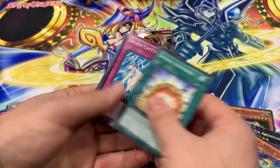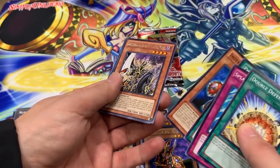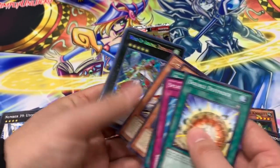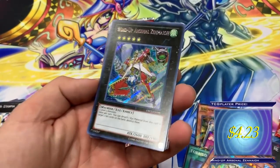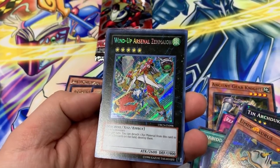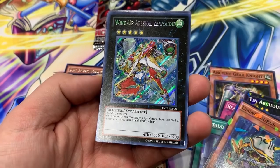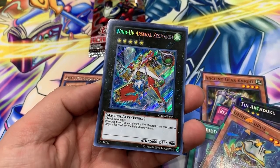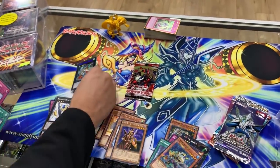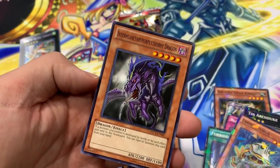Yugioh — Double Defender, Splash Capture, Photon Trident, and Zector's Dark Blade the Captain of the Evil World — love that picture. Secret Rare Wind-Up Arsenal Zenmaioh! Wow wow wow. Two level-five monsters — once return detached — and exceeds from this card, target two set cards on field, destroy. This guy was played for a cool minute. Pulling a secret rare, very nice!